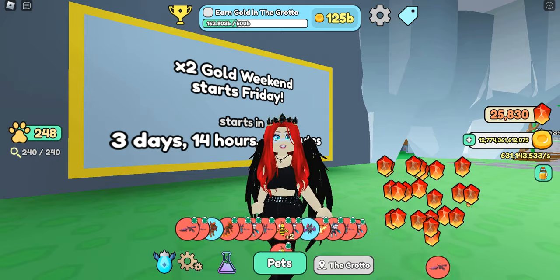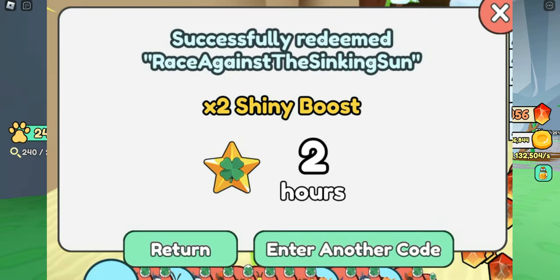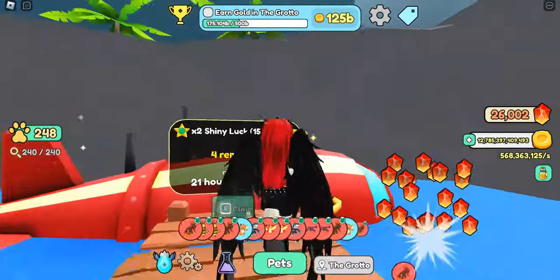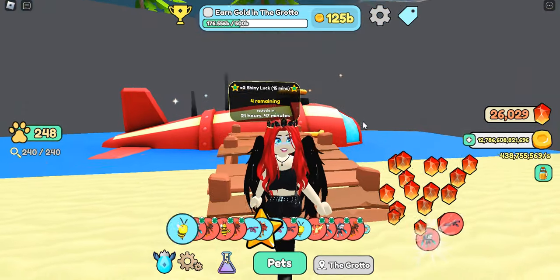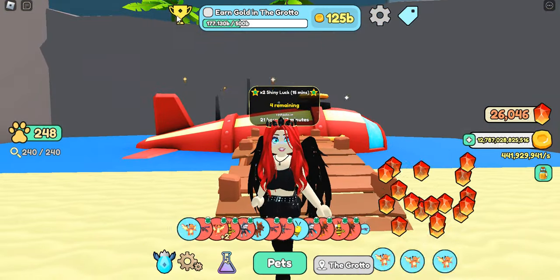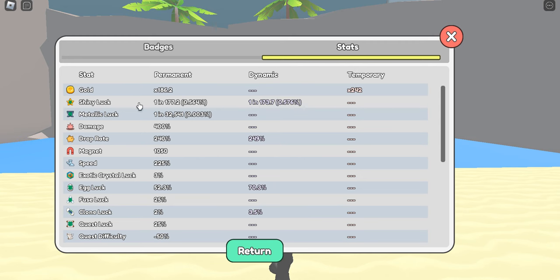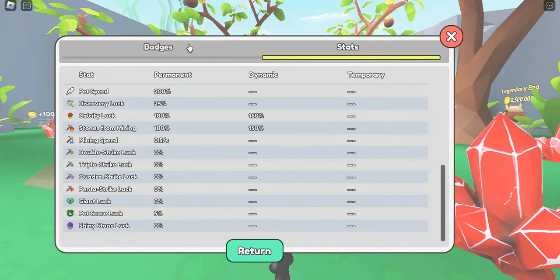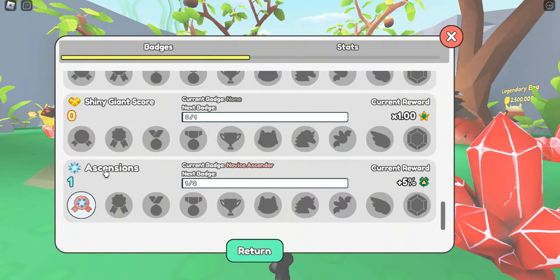I'm gonna put it up on the screen for you — this is a two times shiny luck code. Don't use this expecting two times gold, it's not going to work. It's going to be the same idea as what the shiny submarine does — it's going to give you two times shiny luck, which is going to take your shiny stat, your one-in-X number, and basically chop that in half.